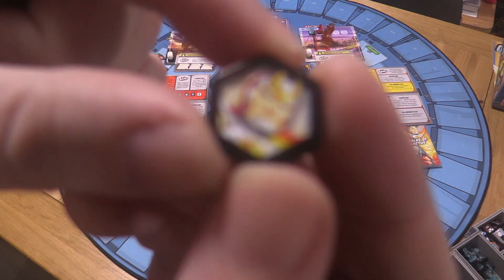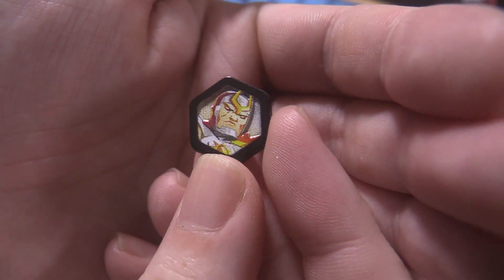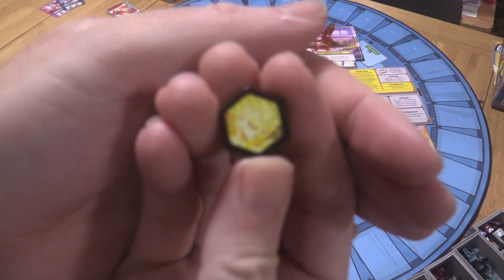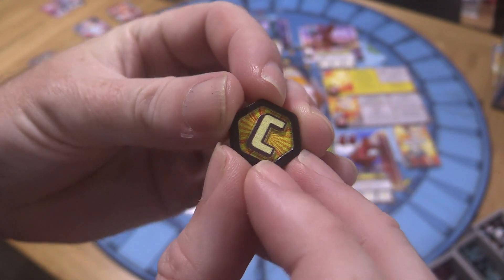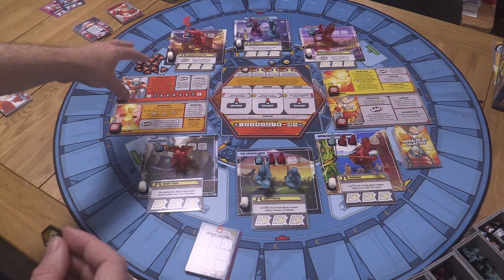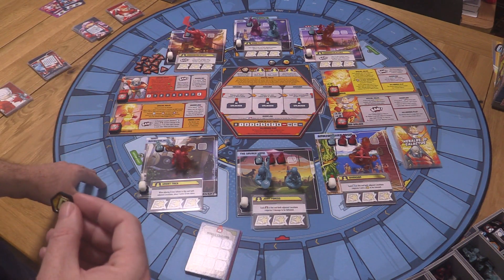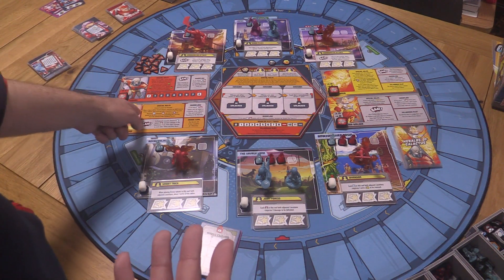One thing I initially didn't like: the rulebook tells you to take all the dashboards and put them out nearby, which is a lot of table space since these things are pretty big. But all you use on them is the starting health and the BAM effect — nothing else matters. As you can see with the mat here, it's actually pretty doable with the six locations and dashboards on either side. It would be cool if they had little cards with just health, a picture, and the BAM effect reprinted, but it's not too bad.